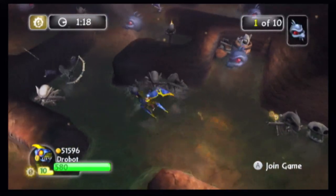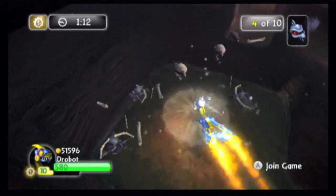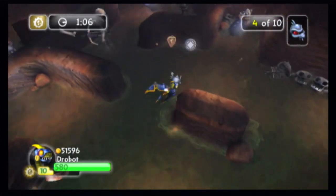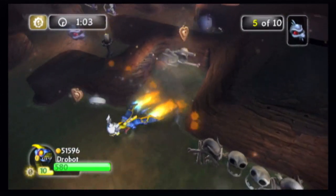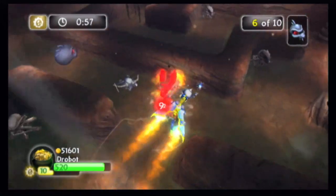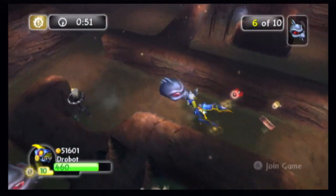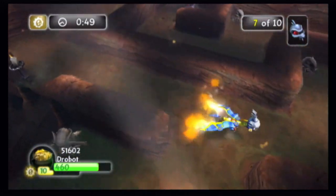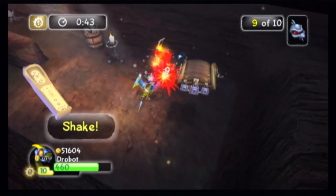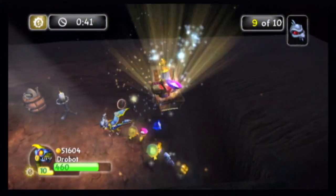Here's something special: enemy count in the elemental gates — both Earth and Tech — do not count towards the full enemy count you need to get. This is the only chapter I know this exists in; I don't know why. I have to get this one right here. There's gonna be a chest here — it's also in the Undead Earth gate, I believe, but we're gonna get it here.